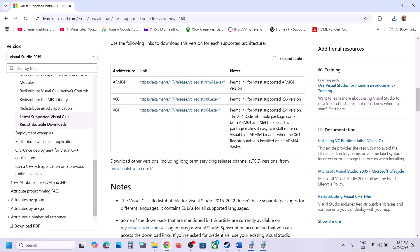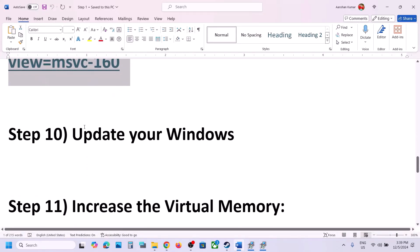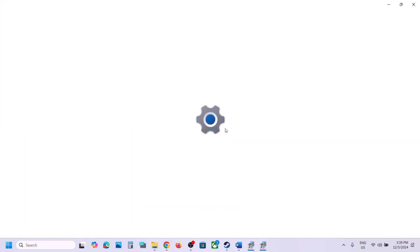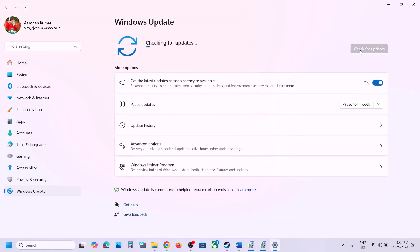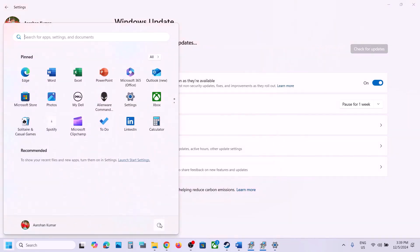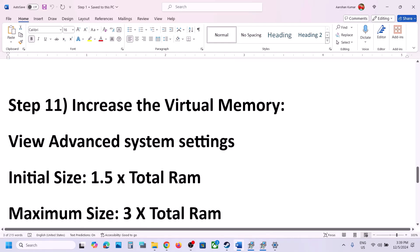After the system restart, launch the game and check. If it's still not working, the next step is to update Windows to the latest version. Open Windows Settings, go to Windows Update, and click Check for Updates. Once all updates are installed, restart your computer, and after the restart launch the game.